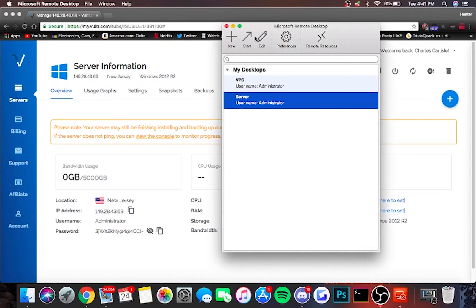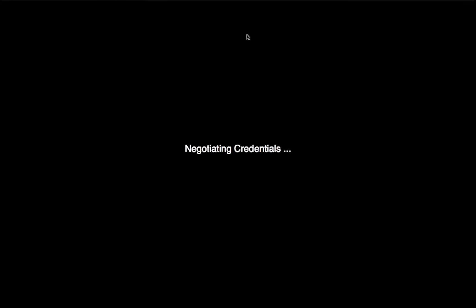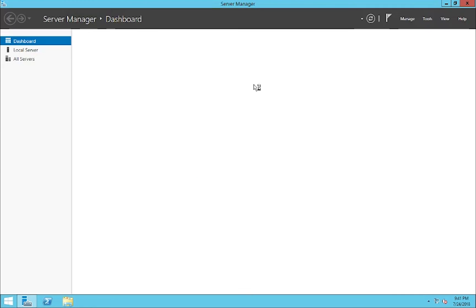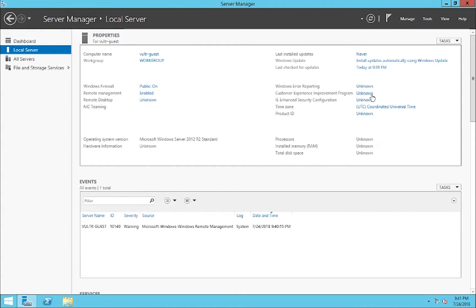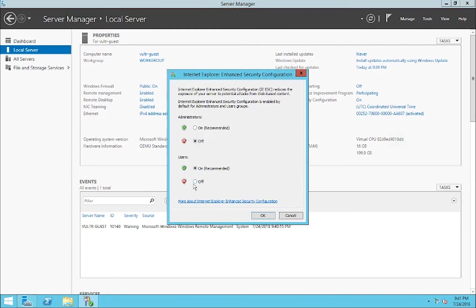Find your server and click start. Click continue here. Wait for server manager to boot up. Now once it's loaded up, click configure the server. See where it says enhanced security config — hit on, and turn both of these off.